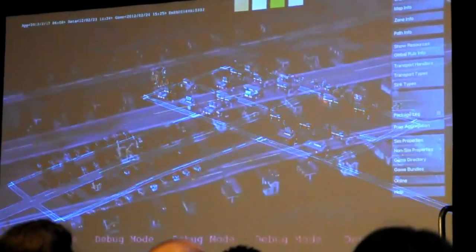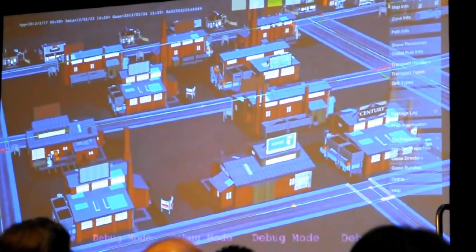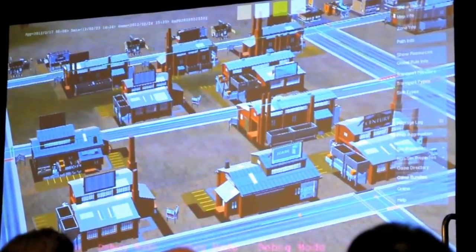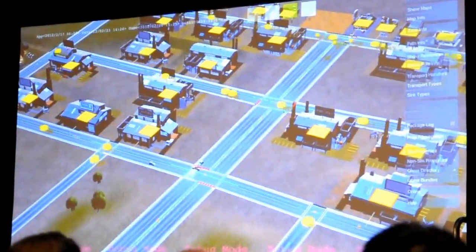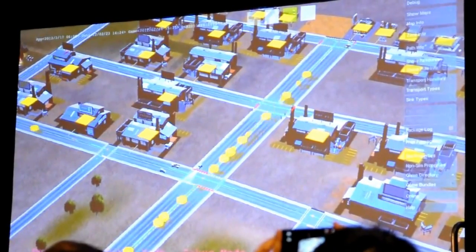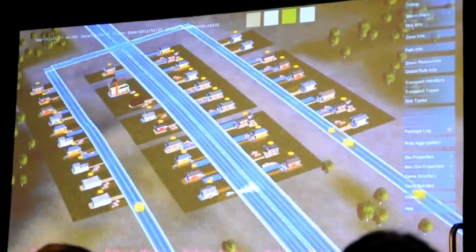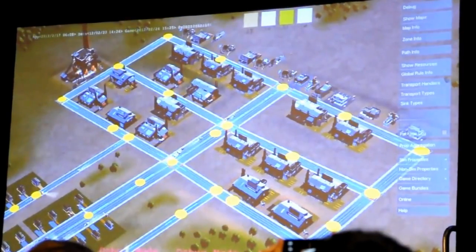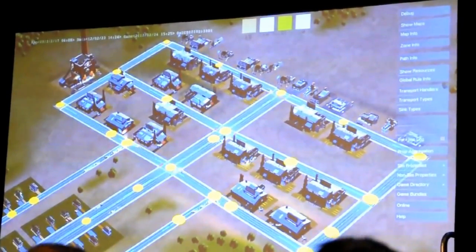It's almost 6 a.m., so it's a little dark out. I've got a little residential neighborhood and an industrial sector here. When it turns 6 a.m., the rules start running, and the first thing they do is realize they don't have any workers. So they send out help-wanted agents that are invisible to the player — these flow down the path and knock on the doors of all the houses, triggering people to come out and go to work.